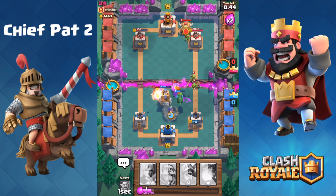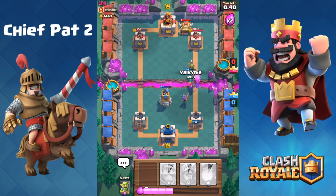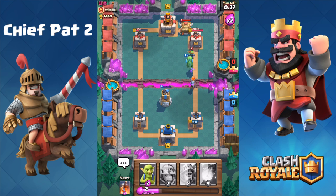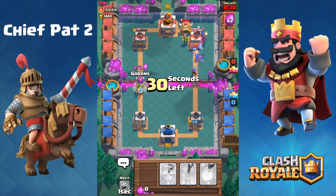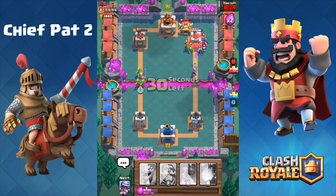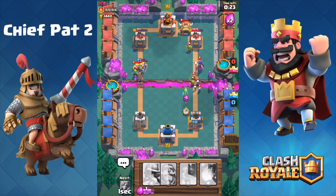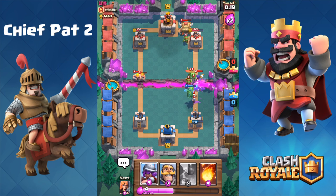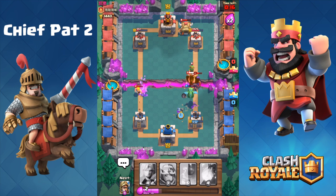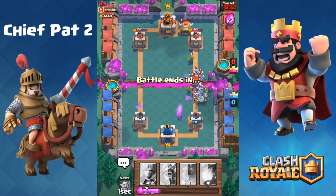Time to play some defense — we were pretty greedy with that Prince, but luckily it didn't hurt us. Bomb towers will take care of those Barbarians, baby dragon — even at level one — will handle those minions. With 40 seconds left, we've got to be creative about how we get to that left-hand tower. Valkyrie making its way — he plays another bomber. Let's go for a Prince-Goblin push. We didn't quite take the tower out — baby dragon again on the right-hand side. This one's probably going to overtime.